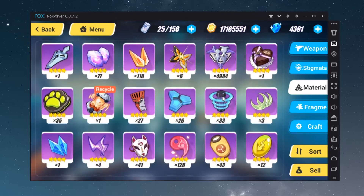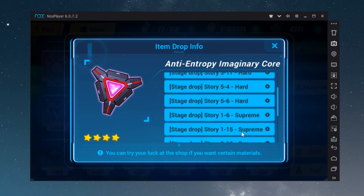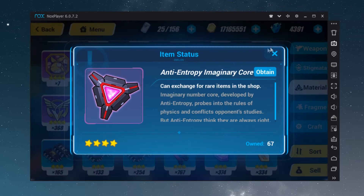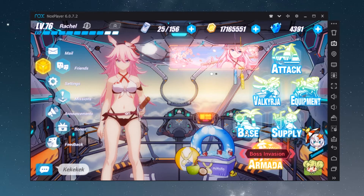You can also try to find it by playing the offline mode in those story chapters, but I do not recommend it because it's a waste of stamina.